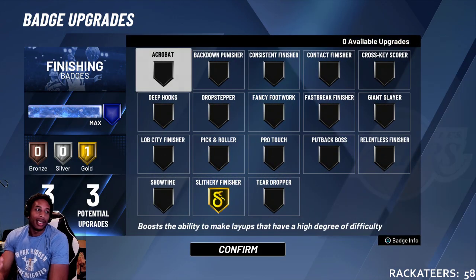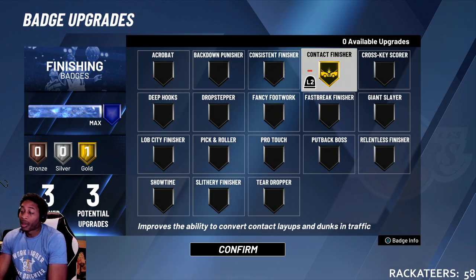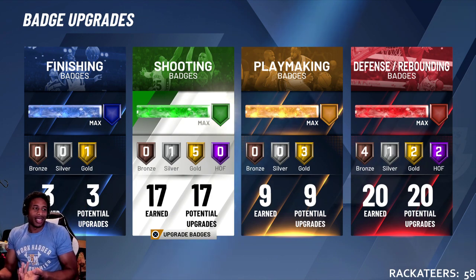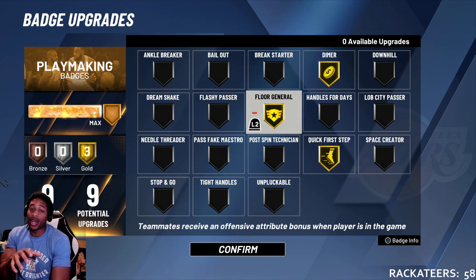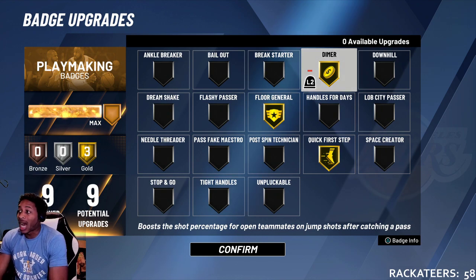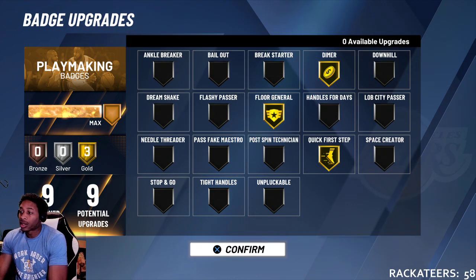Badges — y'all already know, my finisher is slithery. Now that I got the 80 dunk I might try contact finishing just to see if I can dunk on people. The thing is somebody will be in the paint and I'll be about to go up and punch it, but if they get in front of me he'll change to a layup. Sometimes I just want to punch it right in the face. Playmaking badges: floor general — I made him a point guard because I wanted floor general, I want to elevate my teammates. Quick first step, Dimer on gold, floor general on gold — that's as far as those will go.